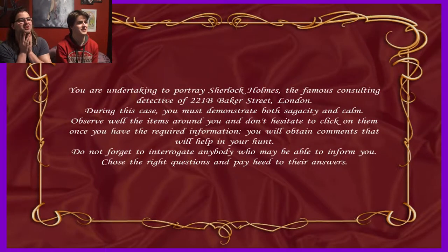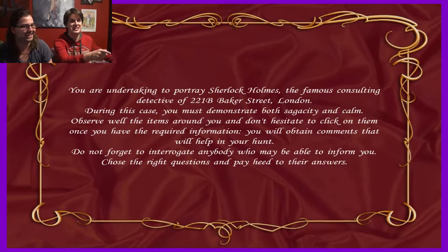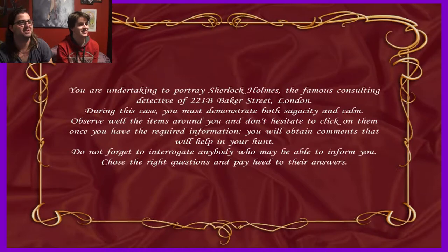You're undertaking to portray Sherlock Holmes, the famous consulting detective of 221B Baker Street, London. During this case, you must demonstrate both sagacity and calm. I don't know that one - that's a new one. It's rare I play a game where I don't know these kinds of words. I'm reading The Great Train Robbery at the moment and I'm not reading sagacity anywhere. Observe well the items around you and don't hesitate to click on them once you have the required information. You'll obtain comments that will help you on your hunt. I've never heard clues or anything referred to as comments.